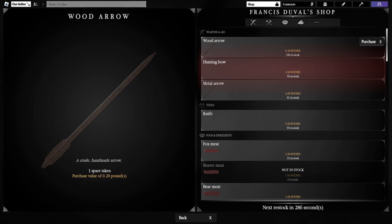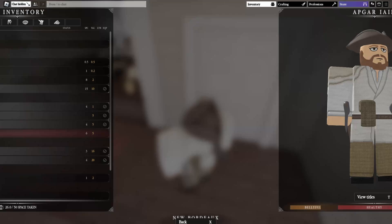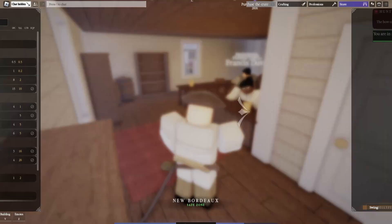Next, browse the vendor's inventory again and buy a hunting bow for two pounds. You'll also need to buy arrows — I'll buy four of them. That should be enough. Now the quest says to equip the knife, so go into your equipment and equip it.